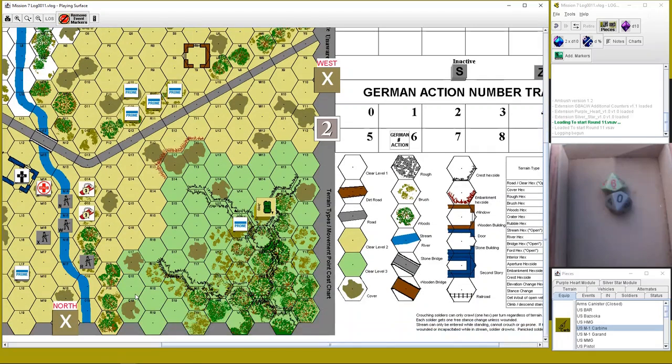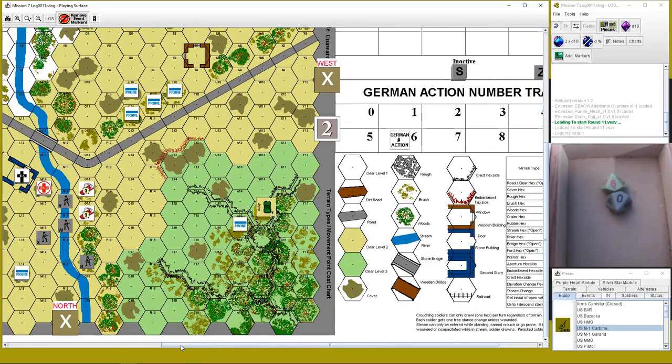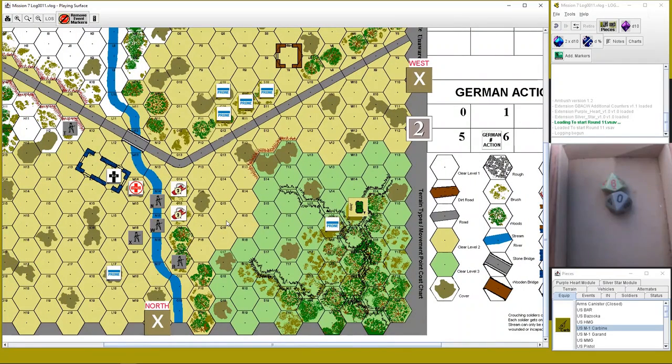I've redeployed because all the remaining German infantry are going this northern route. I moved Anderson's team across with four guys using the jeep, and these guys remain just in case another tank decides to trundle down the road. We're on condition three — I can end the scenario on condition four. I'm currently at plus two victory points and need five to win.